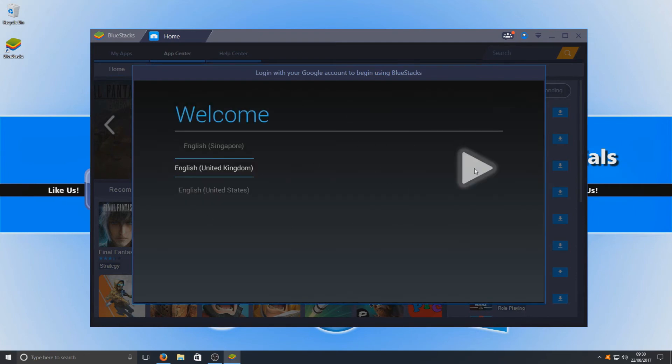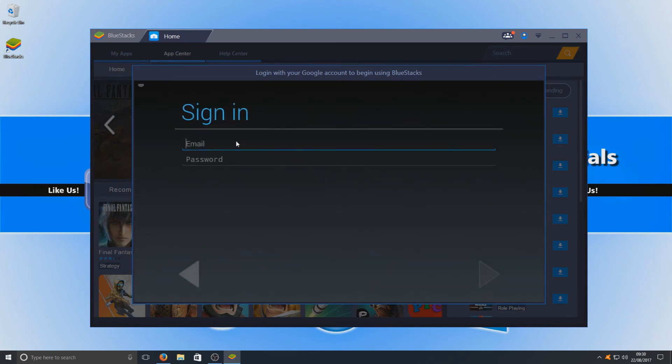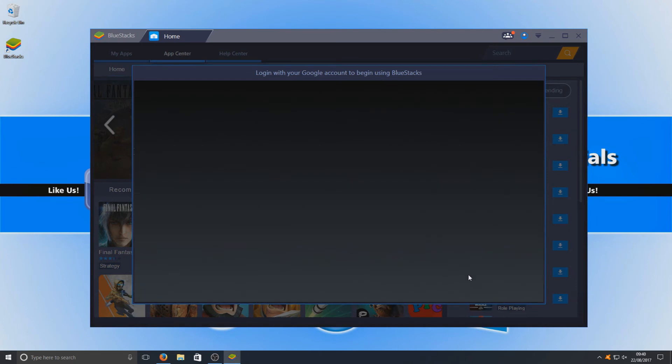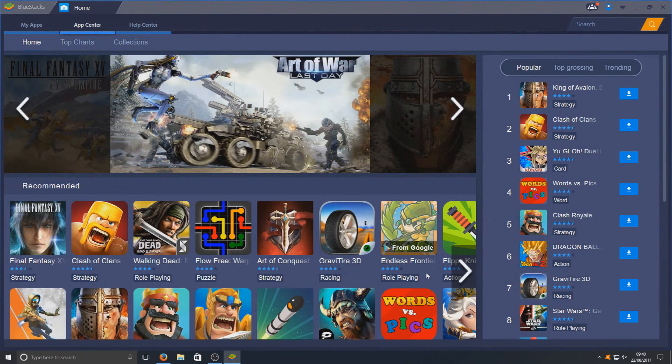Now you need to log into your Google account. Just pop in your email and your password. Once you've signed in you'll get a list of options. I'm going to go ahead and deselect backup your data, and leave the rest as it is. Press the down arrow and I'm going to deselect keep me up to date with news, because I don't want spam email. Press the right arrow and you can select your name for the device.